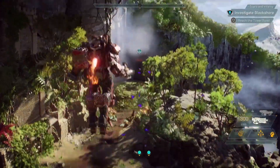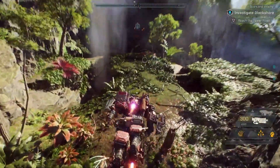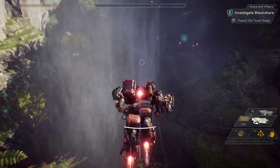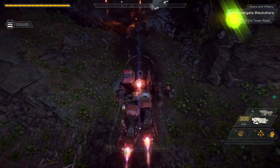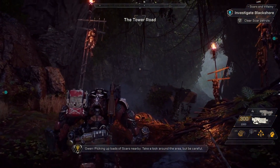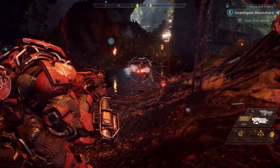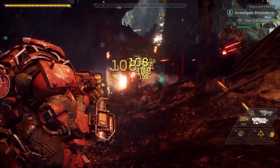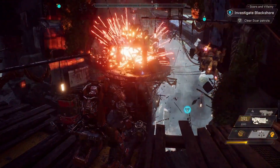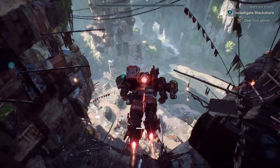Today we're focusing on combat, gear, and the Javelins themselves. Whenever we cover a topic on Anthem, I ask how it connects to how the player plays the game. It starts with you booting up the game and rolling out in your Ranger Javelin as a rookie freelancer. You'll then earn the other three Javelins through the game's critical path. These Javelins can be swapped out freely at any point, as long as you're at Fort Tarsus or your mobile forward base. You are a pilot — a freelancer — and the Javelins are your tools for exploring the world of Anthem.